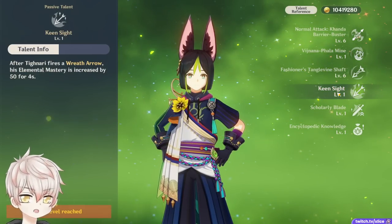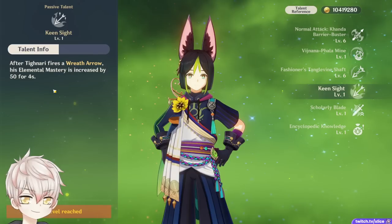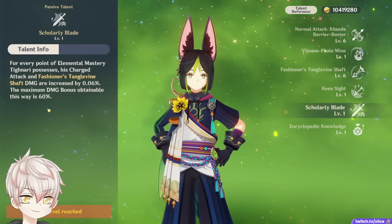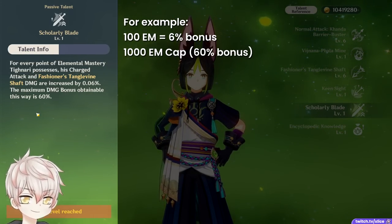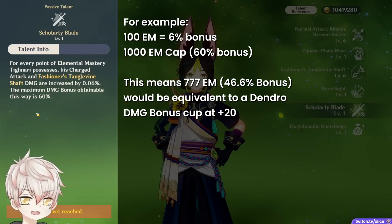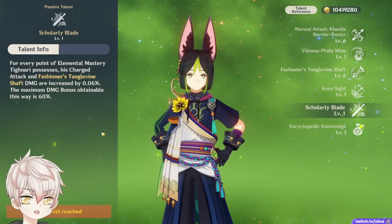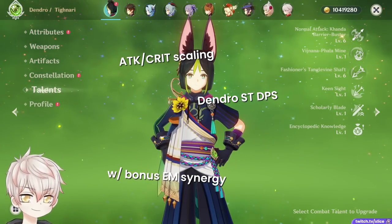All this multiplier talk — but how does he actually scale? This is where his passive talents come in. Ascension 1, Keen Sight: after he fires a Wreath Arrow, he gains +50 Elemental Mastery for 4 seconds, usually procced during his very first Wreath Arrow in his elemental skill 3-proc chain. Ascension 4, Scholarly Blade: Tignari's charge shot and burst damage scale with Elemental Mastery — 100 Elemental Mastery is a 6% bonus, capped at 1000 EM for a 60% damage bonus. For comparison, 777 Elemental Mastery would provide a goblet's worth of damage bonus at 46.6%. His skill multipliers are standard attack based, his passive talents provide Elemental Mastery synergy, and spread and aggravate reactions scale into crit. Tignari is essentially your standard attack crit scaling Dendro single target DPS with bonus Elemental Mastery synergy, extremely similar to Ganyu.